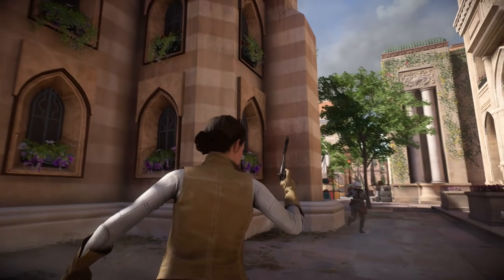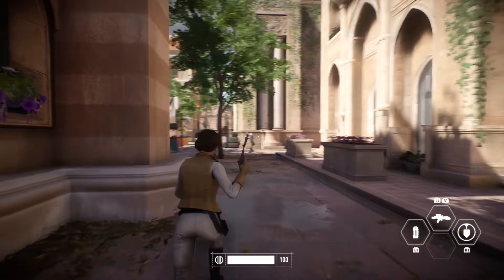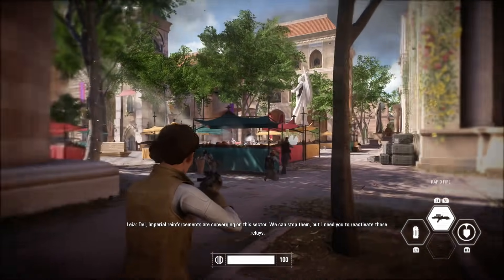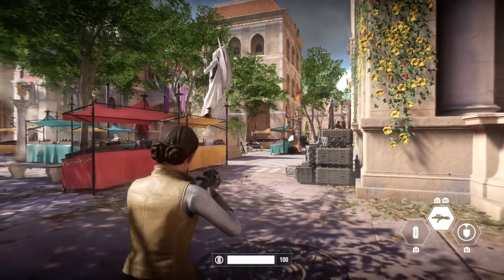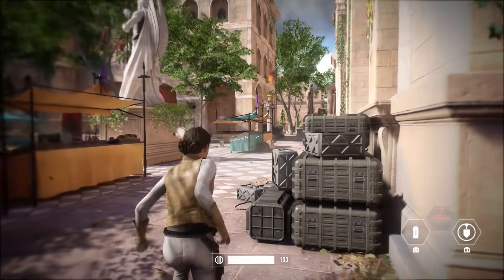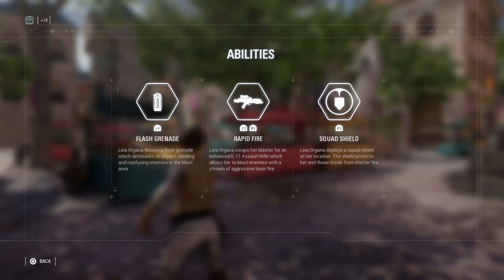I think it's really awesome we get a chance to play as her — I think that'll help stop the Empire. What's your name, soldier? Delica. Del, Imperial reinforcements are converging on this sector. We can stop them, but I need you to deactivate those mirrors. Yes ma'am. Secure the area, we need this location safe. We'll do it, princess. Let me check out her abilities — I just used the rapid-fire, and the Squatch ability gives shields to everyone.